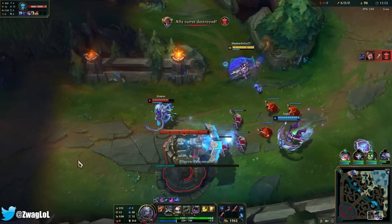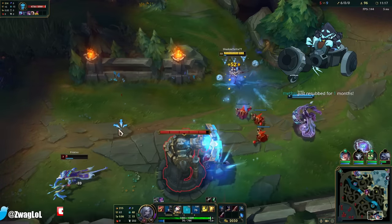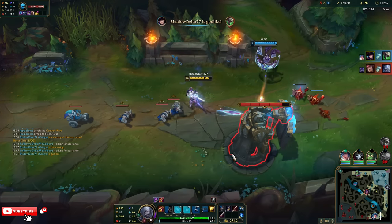Ult doesn't kill him — if I land Q, he's dead. You got a heal, huh? Nope. Gotcha, little rat. You're not getting away that easy.